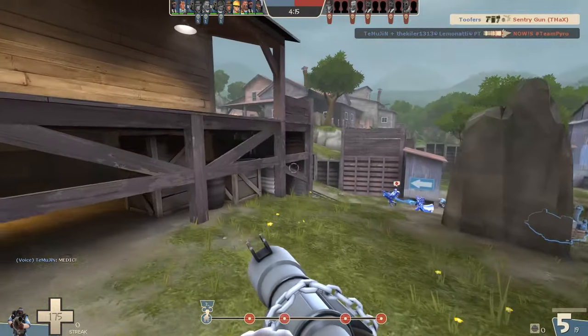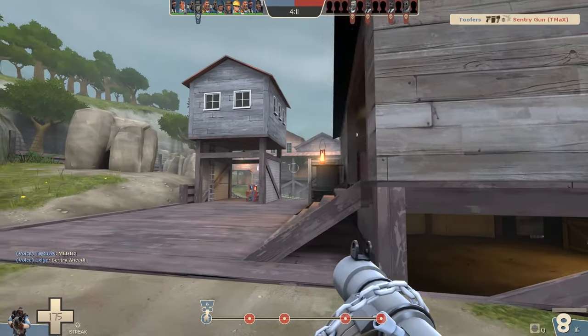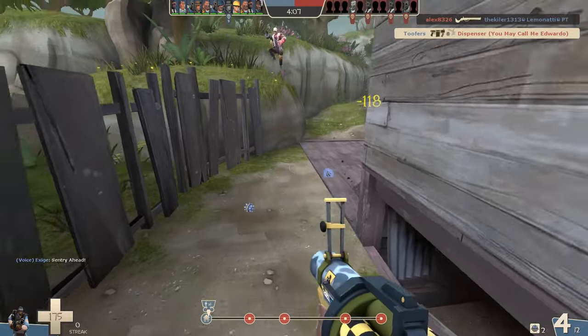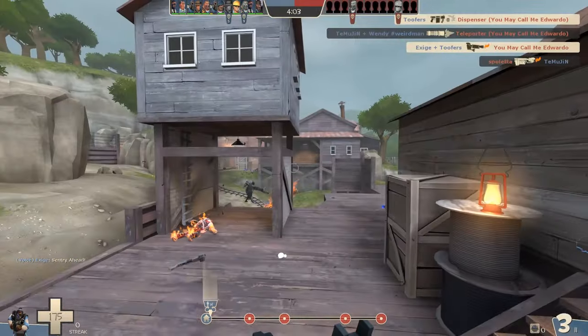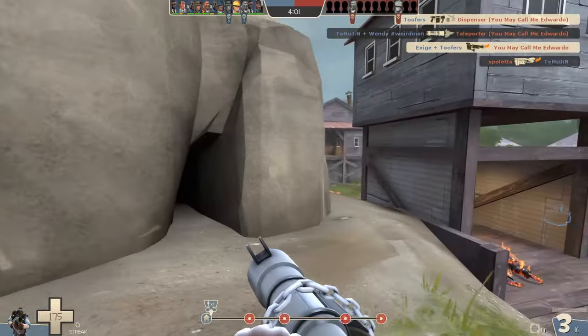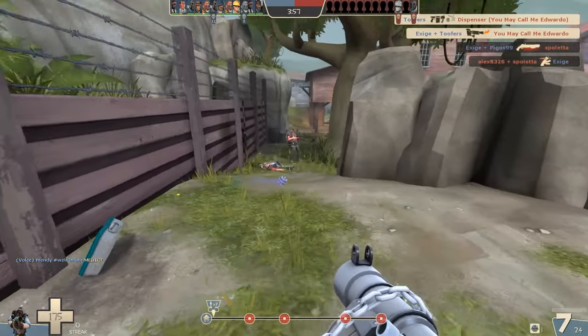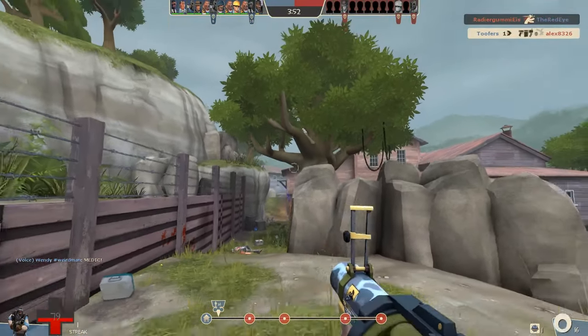Checking up in this room here — there's often people in there. Notice there's an Engie here taking out his dispenser. Notice how if I see a class who's probably going to come in at me, I put the sticky down really close. I do it here again with the sniper — I put one down first directly in front of me in case he decides to charge me. And then when I realise he's not doing that, I can take him out and aim some more stickies around him.